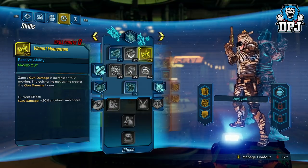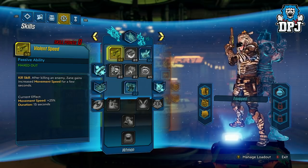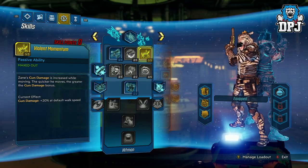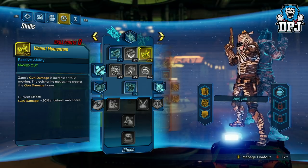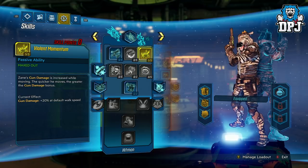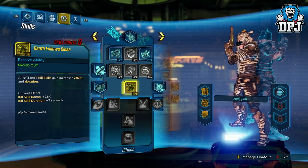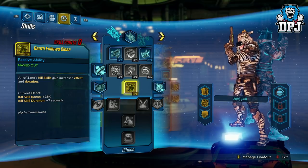Next tree: the Sentinel. First up, we have five points into Violent Speed — after killing an enemy, Zane gains increased movement speed for a few seconds. Then we have five into Violent Momentum — Zane's gun damage increases while moving, and the quicker he moves, the greater the gun damage. This build is concentrated on grenades, but you obviously want a little extra gun damage too. And then we have all of Zane's kill skills gain increased effect and duration, which you can't go wrong with.